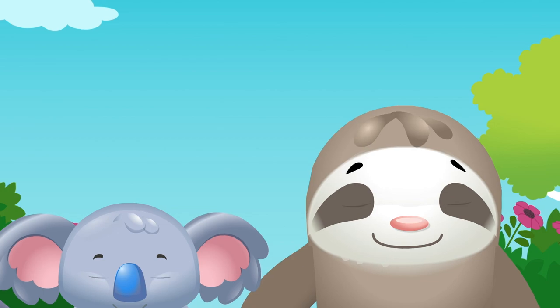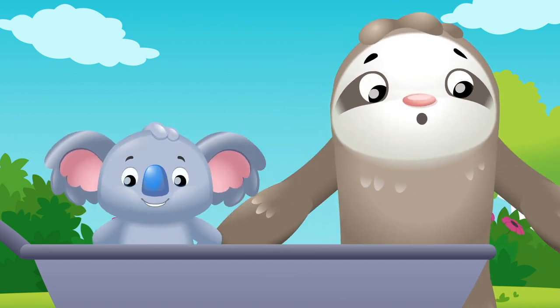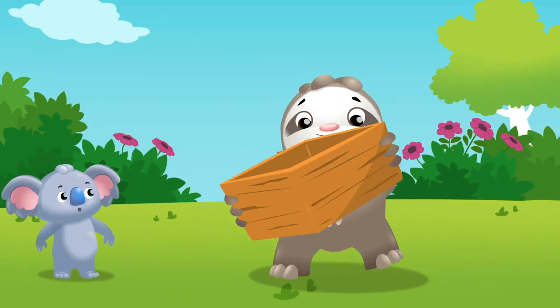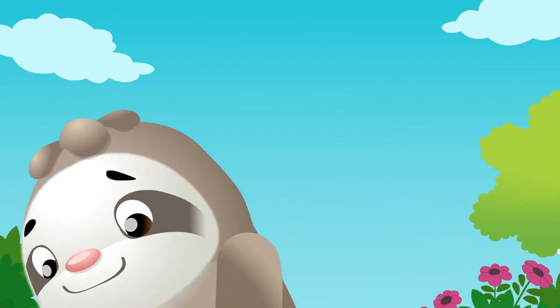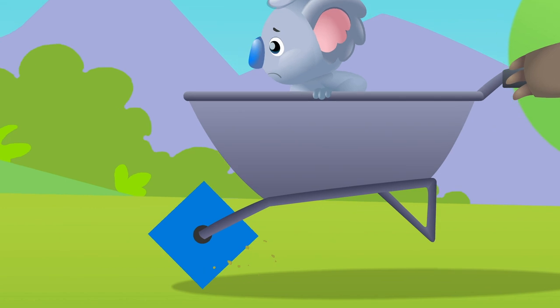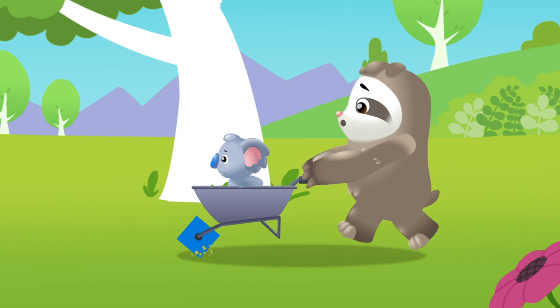Sloth and Koala are building a wheelbarrow for Hedgehog and her garden. It looks great but it's missing one thing — a wheel to make it roll. What's the best shape to make it roll? Is it a square? Thump, thump, thump — down the road it goes. Square is not the best shape to make it roll.